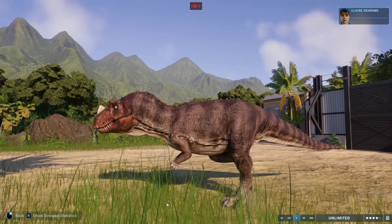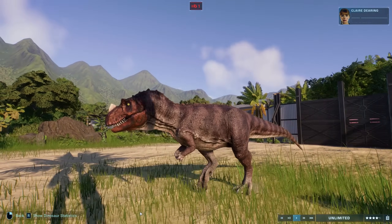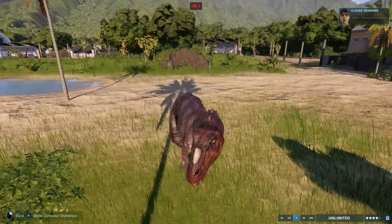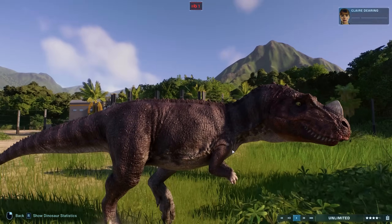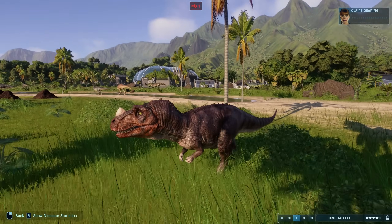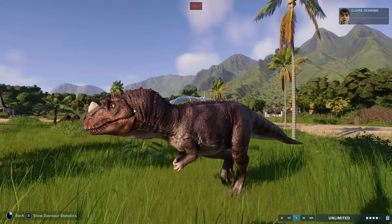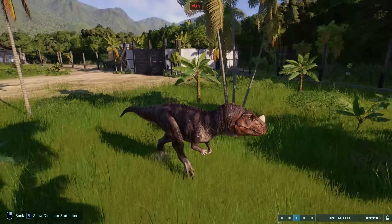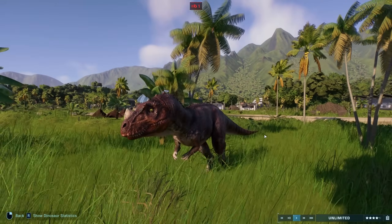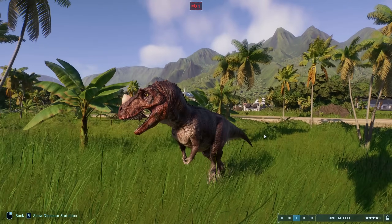This is the Coastal Ceratosaurus skin — very evocative, with that red head shape really standing in contrast to the colour of the body, which is a kind of purplish colour. Really sharp contrast with the red head. This is the only skin the Ceratosaurus got, but it was one of the more popular and famous ones from the first game.